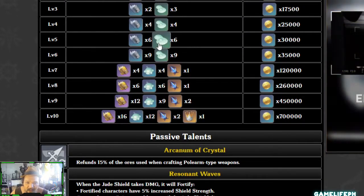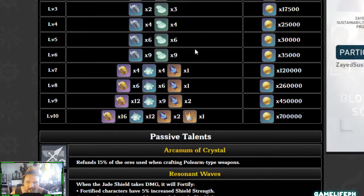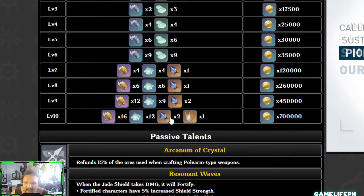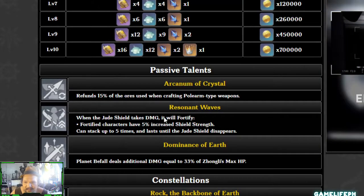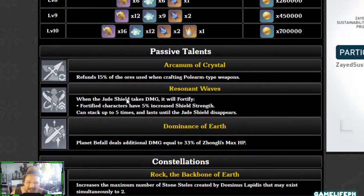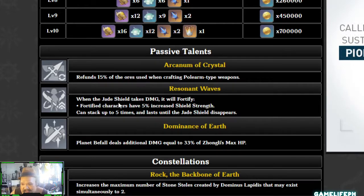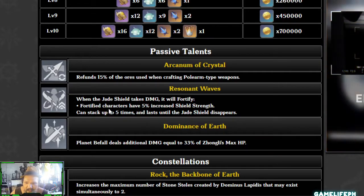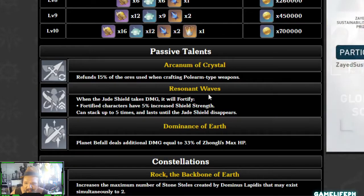For talent materials, you'll need the Teachings of Gold series, more Slime drops, and his boss drop which comes from Childe's domain. One thing I personally don't like about Zhongli is his passive that gives a 15% ore refund for polearm crafting — for a five-star character who is essentially a god, it doesn't feel fitting. His second talent has the Jade Shield fortify: when it takes damage it stacks up to five times, granting up to 55% increased shield strength.